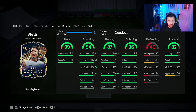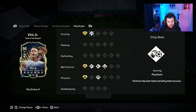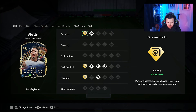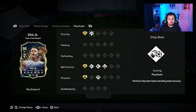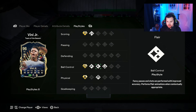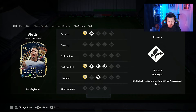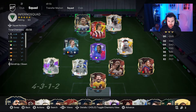He has 97 stamina, 80 strength, and 68 aggression. I've put a Dead Eye on him to boost passing and shooting up to the max, though you might want to boost composure instead. Play styles wise: Finesse Shot Plus is ideal — one of the best play style pluses for an attacker, my personal favourite. He also has Chip Shot, Technical Dribble Plus, Rapid Plus, Flare, First Touch, Quick Step Plus, and Trivela. Surprised he hasn't got Trickster, but very nice overall.